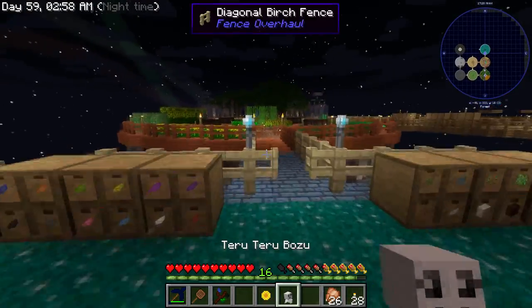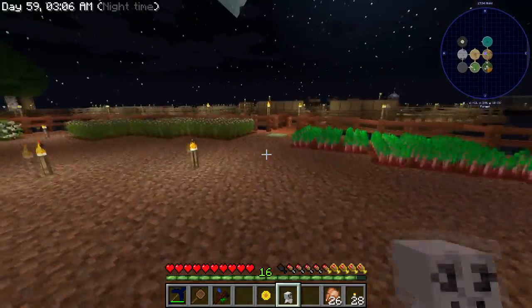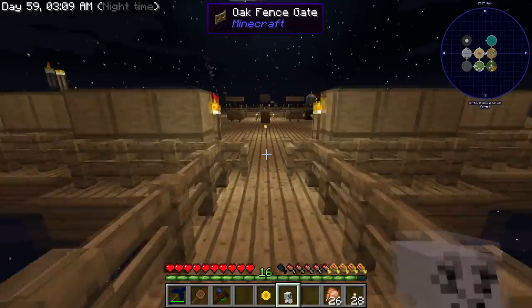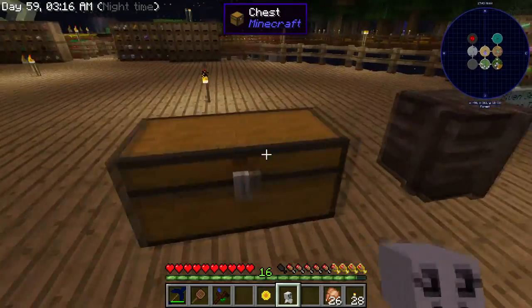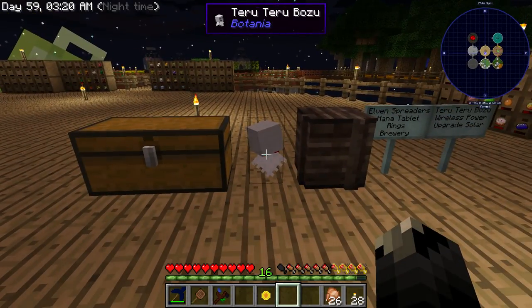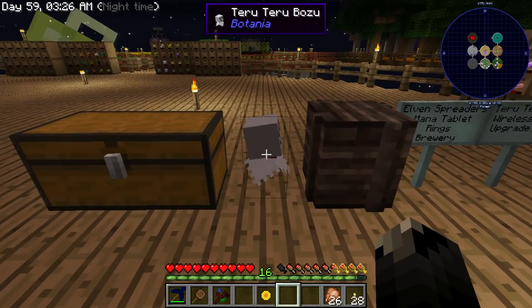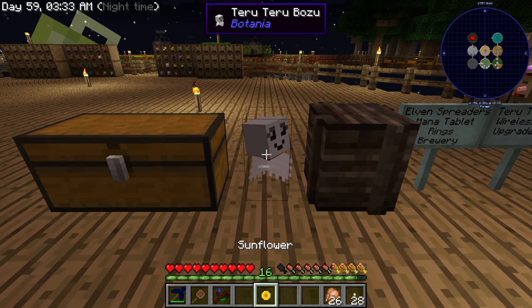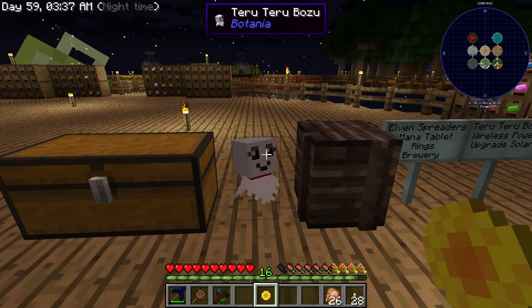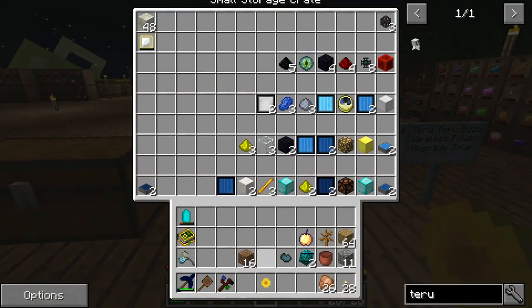You might be wondering why you'd want this. Well, similar to the rain shield, it can get rid of bad weather. The rain shield isn't on right now. He spins. The Teru-Teru-Bōzu will detect when bad weather is coming, and if it's raining or snowing and you give him a sunflower, it'll make it sunny again. I don't know how much he can change weather — maybe giving him something different will make it rain. I don't think so though.